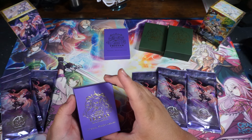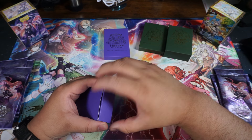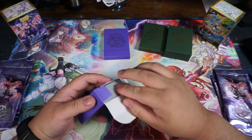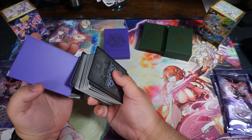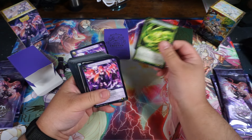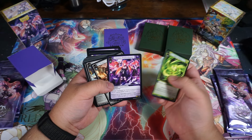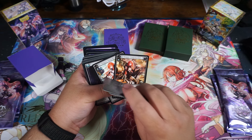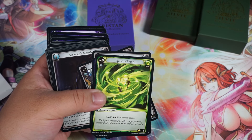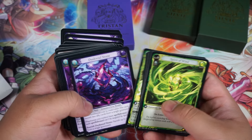We could just run through these pre-cons real quick, because there is still a chance of getting a CSR — a Collector Signature Rare — in these things. These are the pre-constructed deck contents. You start off with Spirit of Wind. You got the level three Tristan that summons clones. These two are new Tristans released with this Recollection set — you can also find them in MRC. So Tristan fans have new Tristan characters to use.